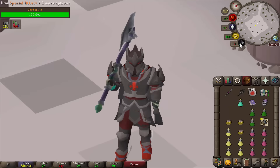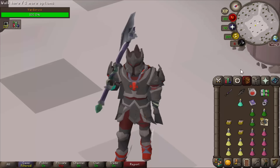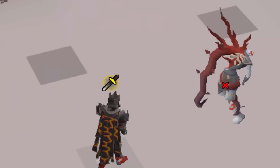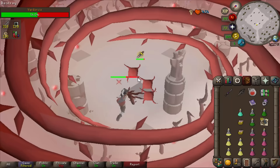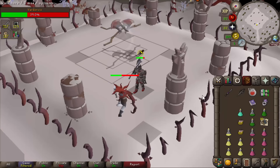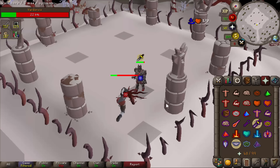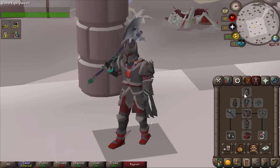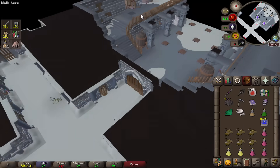One interesting thing about the stacks is that they're on a different special attack counter compared to your regular special attack. So I'm at 100% spec but have no stacks. What if you go from full stacks, use the axe special to heal up a bit, and then go into two Voidwaker specs to finish the kill? The problem is when you switch back to the axe you're on zero stacks again. So it's kind of hard to tell how good the Soul Reaper Axe actually is, even though on paper it's super good.